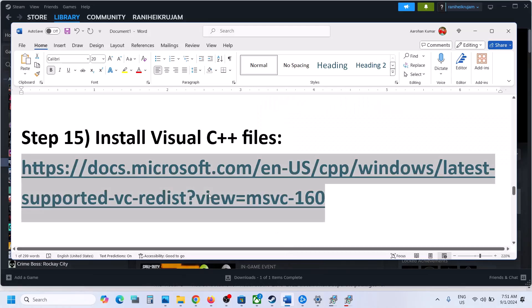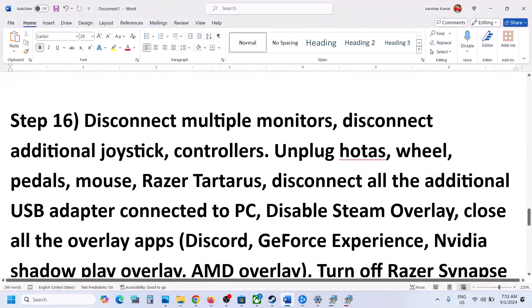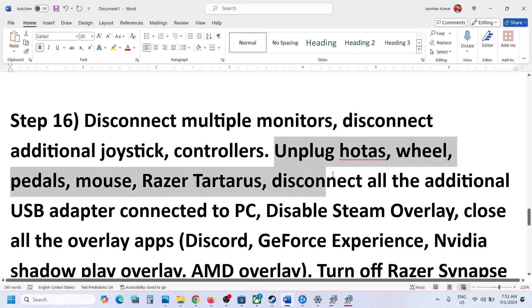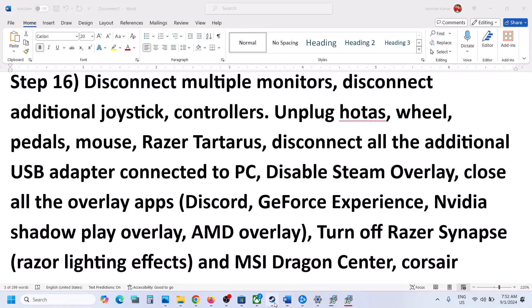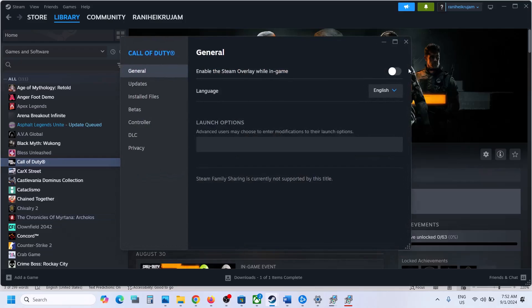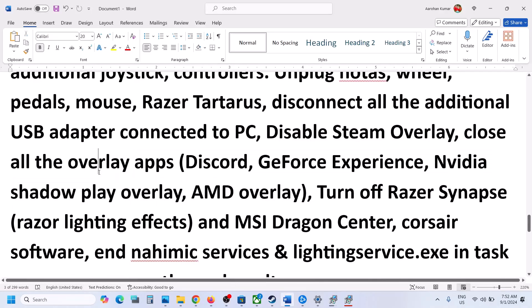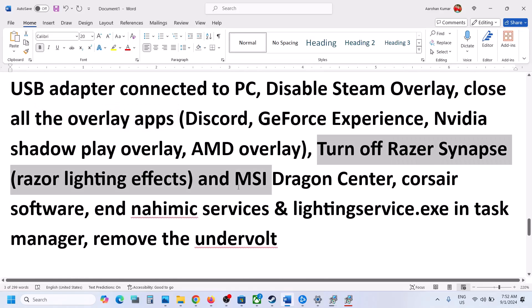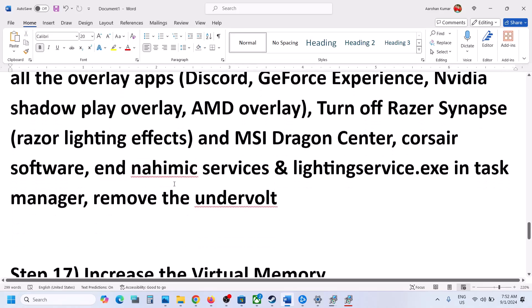After the system restart, launch the game. Also, try disconnecting multiple monitors and launching the game on a single monitor. Disconnect any extra controllers, steering wheels, pedals, or external USB adapters. Disable Steam Overlay by right-clicking the game in Steam, selecting Properties, and turning off 'Enable the Steam Overlay While in a Game.' Close all other overlay applications like Discord or GeForce Experience. Also close any third-party software or services running in the background, and remove any undervolt settings before launching the game.